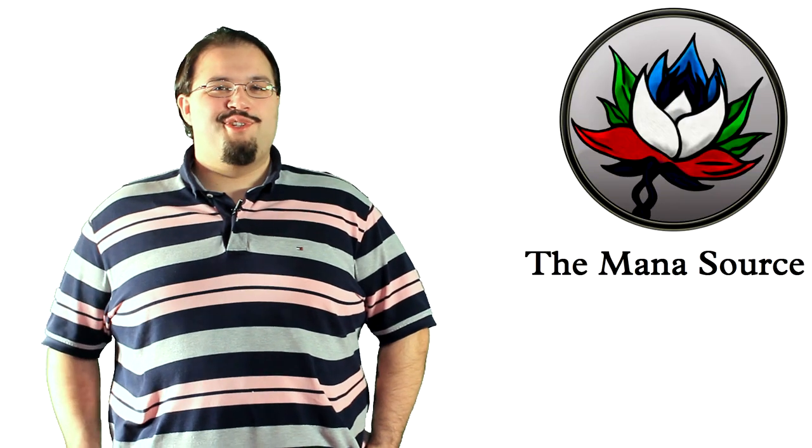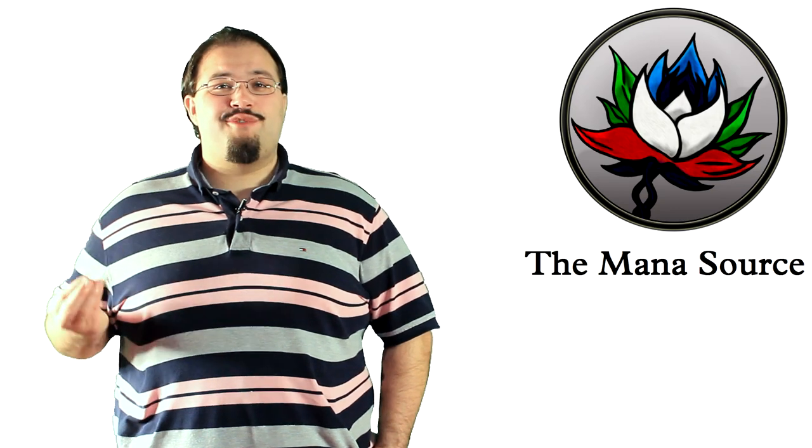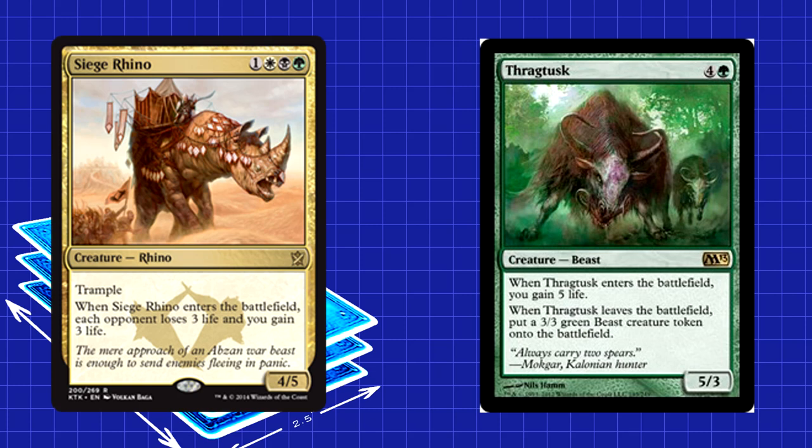Hey everyone, my name is Wedge. I've avoided this for too long. Obzan Midrange is just a stupid, stupid strategy. Not only did it dominate Pro Tour Zatarak here, but the same exact list pummeled players all weekend. You remember the Jhun Midrange deck from two summers ago? Yeah, this reminds me of that except with a Rhinoceros instead of a tusked beast thing. Time to deck tech this monster.